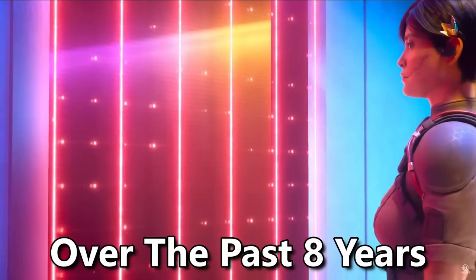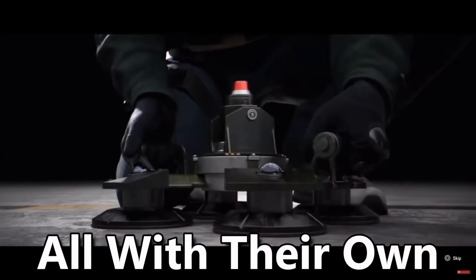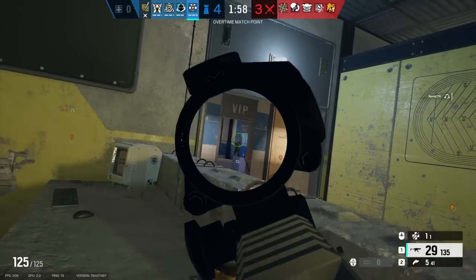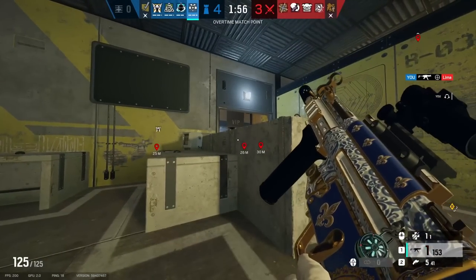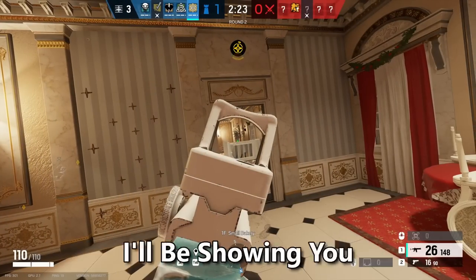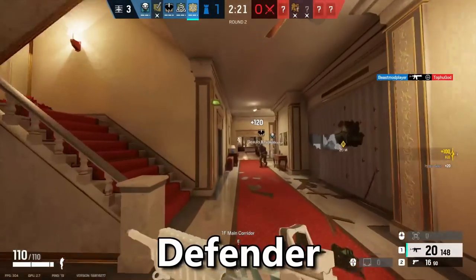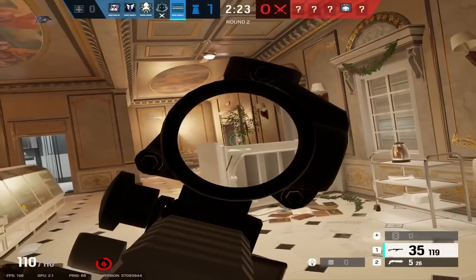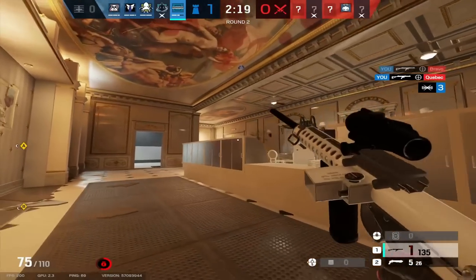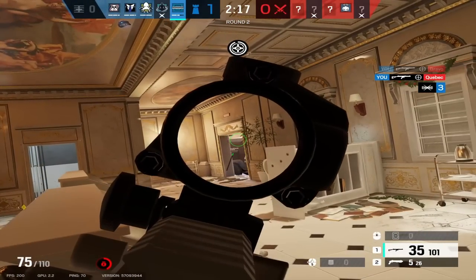Ubisoft has released 69 operators over the past eight years Siege has been out, all with their own unique gadgets and weaponry that can be used to counter each other. To be good at Siege, you need to understand how to go against each operator and how to deal with each of their own unique gadgets. So in today's video, I'll be showing you how to counter every defender in Rainbow Six Siege. Timestamps for every operator will be in the description, so if you need to learn how to counter one specific operator, just click the link down in the description.